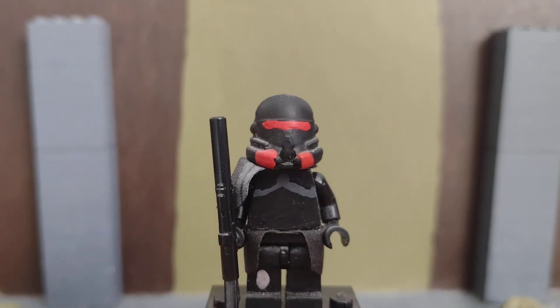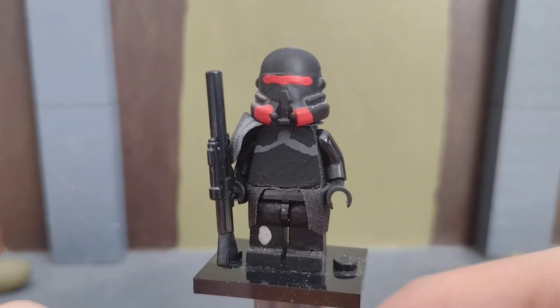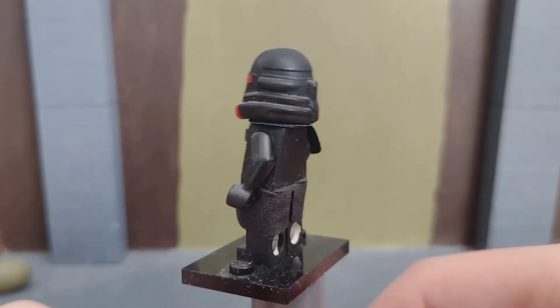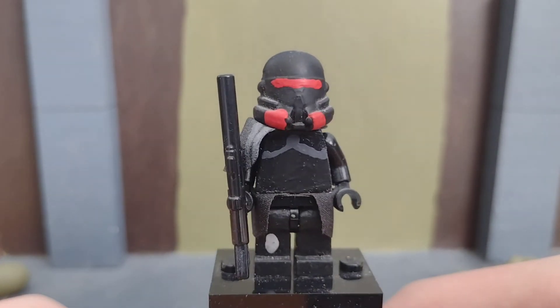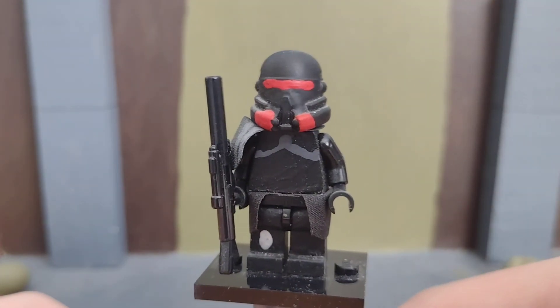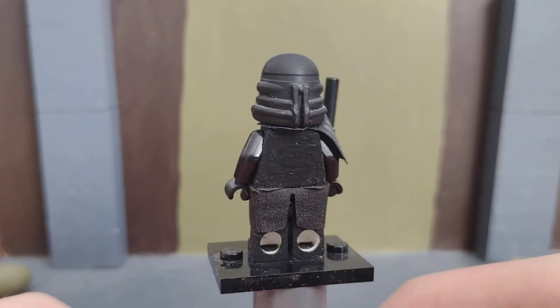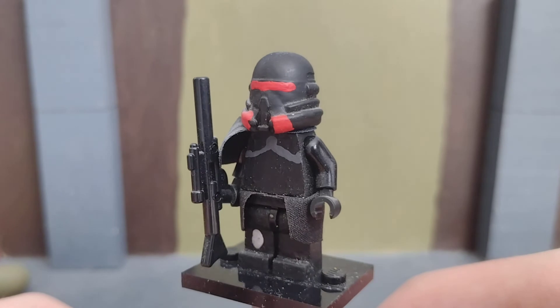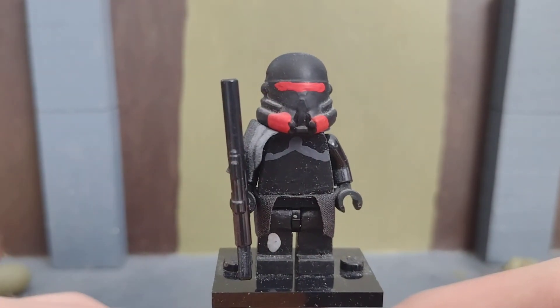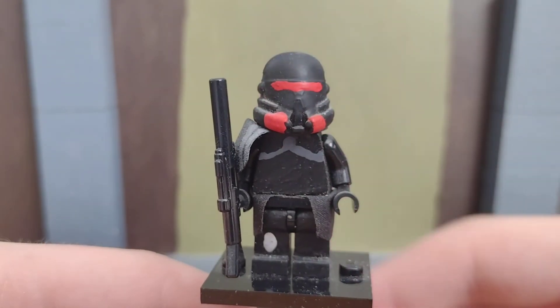The last figure is the custom Purge Trooper — it's a bit dusty. This is a custom one I've made because Lego hasn't actually made any. If they made Jedi Fallen Order sets we'd probably get a couple of these, maybe the Second Sister's TIE Fighter. Since Lego hasn't made them — I think Jedi Fallen Order is considered too violent — underneath is just a clone head, because these are technically clones in Jedi Fallen Order.